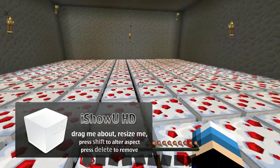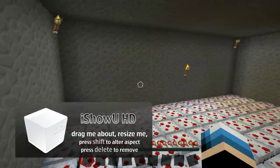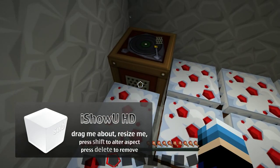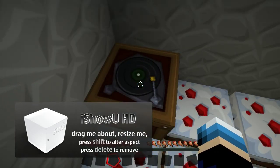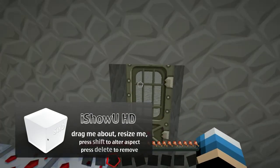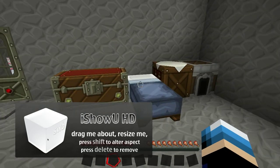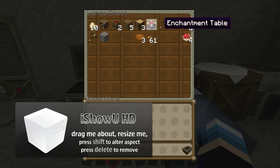Anywho, here's the new improved cake room. And there's a dupe box. There should be a disc in there, but I'll get a new one. Don't worry, I'll get a new disc. And then, in my chest, I'm going to have to put eggs in the storage, because of course you know I have a storage. And then, yeah, this enchantment table.